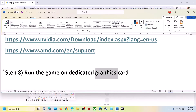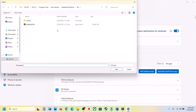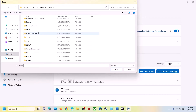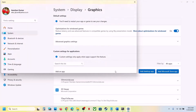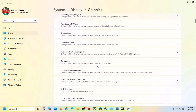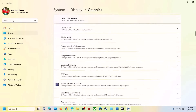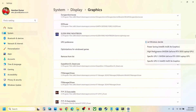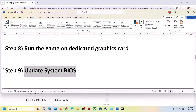The next step is to run the game on the dedicated graphics card. Type 'Graphics Settings' in the Windows search box, click on Graphics Settings, click 'Add Desktop App', go to the game installation folder, open the game folder, select the game exe file, and click Add. Once the game is added, find it in the list, click on it, set GPU Preference to High Performance, and launch the game.